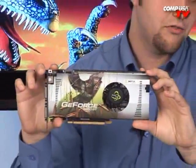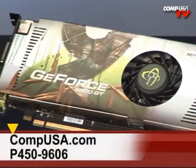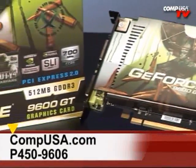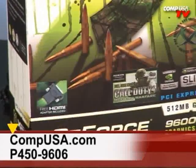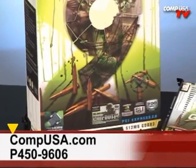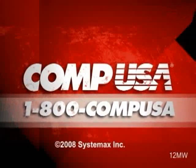Go pick it up — it's definitely worth it. For more information on the XFX GeForce 9600 Triple X Edition, go to compusa.com and type P450-9606 into the search box, or call 1-800-COMP-USA, 24 hours a day, 7 days a week.